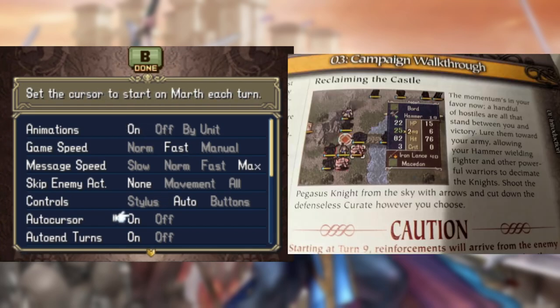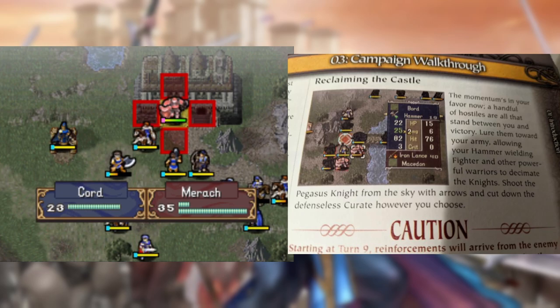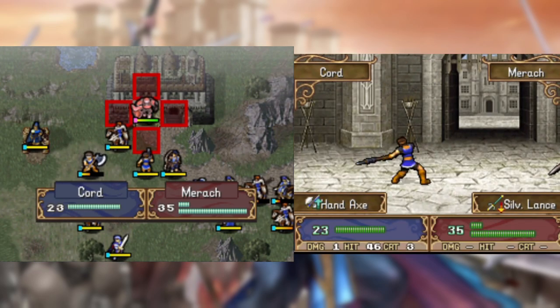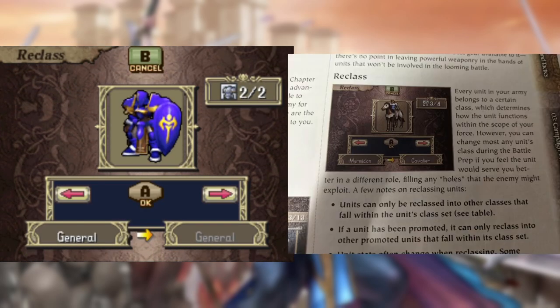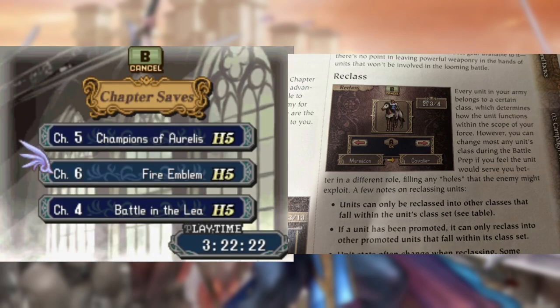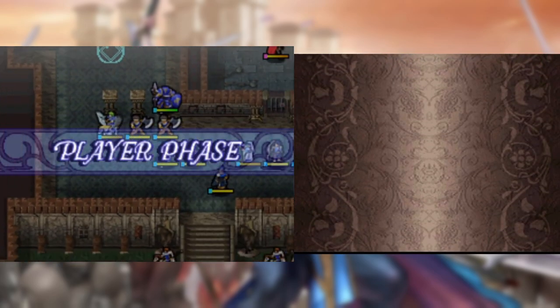The guide keeps reminding me that hammers exist every three seconds, so I said enough is enough and just had Kord throw hand axes at the boss until he had C-axes so the guide could stop bugging me about it. For this chapter, I decided to reclass Wolf to a general since the guide suggests reclassing units if you're lacking certain classes, and I don't have a general yet. He's great for holding off powerful enemies like the Silver Lance Cavalier.